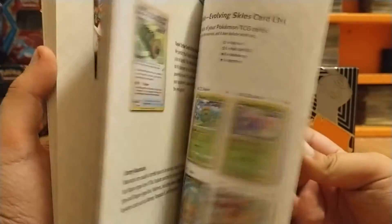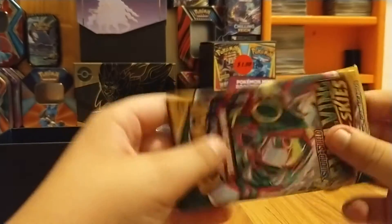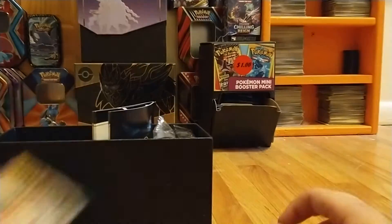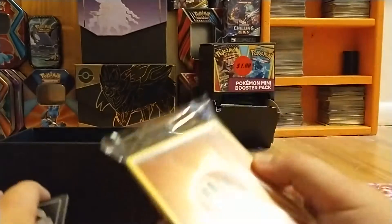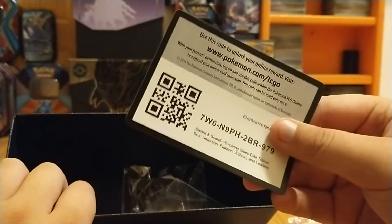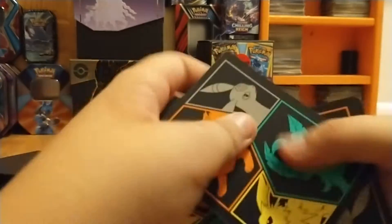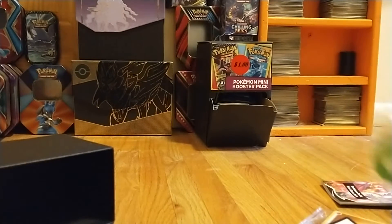There's the little card thing. Not gonna be looking at that stuff right now. We're gonna grab our packs. There's the little rules, our energy block, sleeves, code card for you guys, deck dividers, dice — those are cool dice — and then the damage counters and stuff.